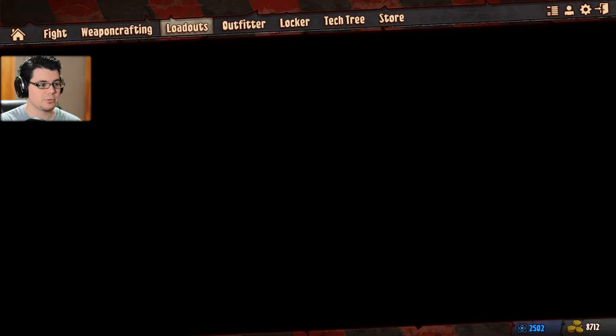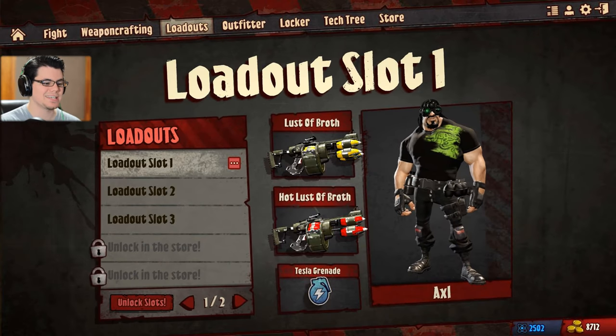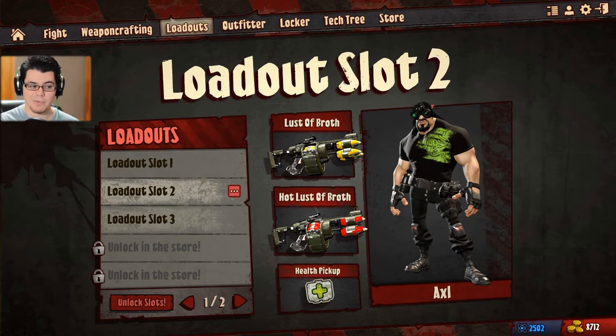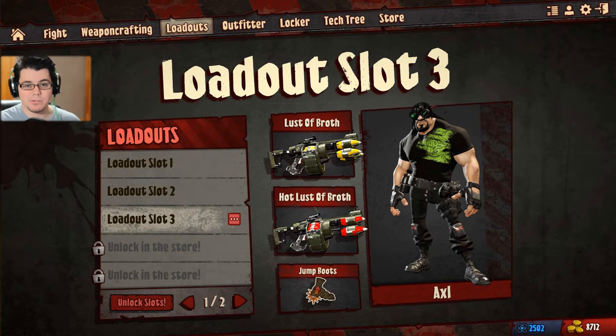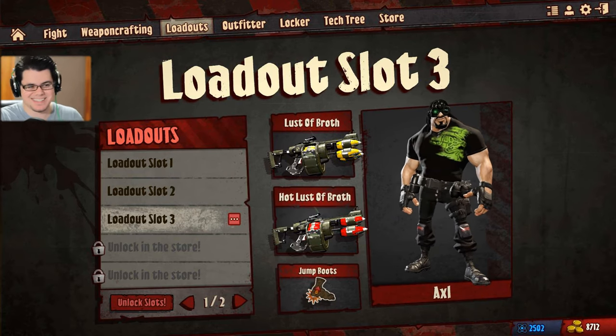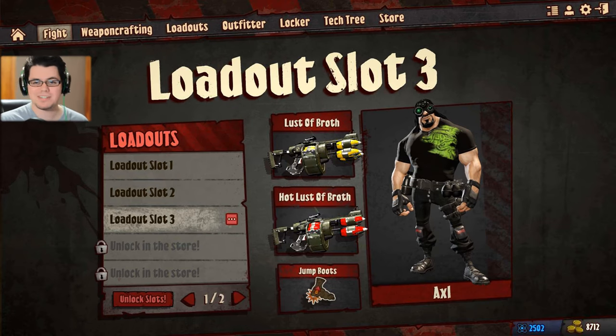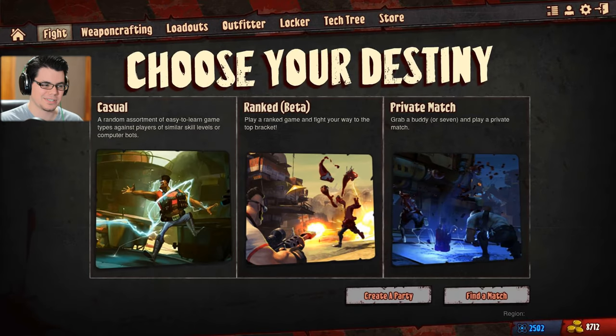The loadouts I'm running here: Lust of Serenity says you're going to want a grenade, a health pack, and I threw in jumping boots because I figured it's a launcher — that's what people use all the time. Let's go ahead and do some matches and see how it works in the real world.